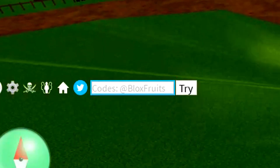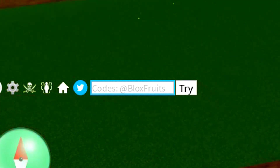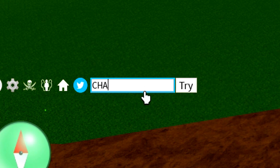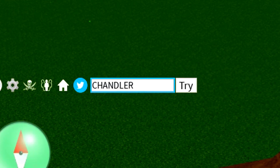Alright guys, we've got quite a lot of codes here to redeem. This is going to be all of the working codes in Bloxroots. Like I did say, we've actually got quite a lot of codes here to redeem. We are going to start by redeeming the first code — codes are in any random order. So we're starting by redeeming the code Chandler. That is the first code we got. The codes I'm redeeming are in any random order, so I might redeem a new code and then an old code. So we're going to give the code S-U-B-2-C-A-P-T-A-I-N-M-A-U-I.